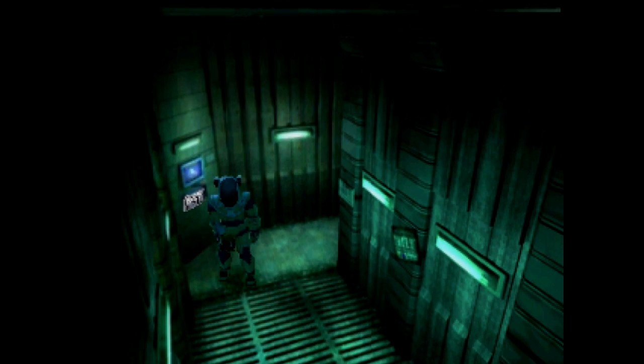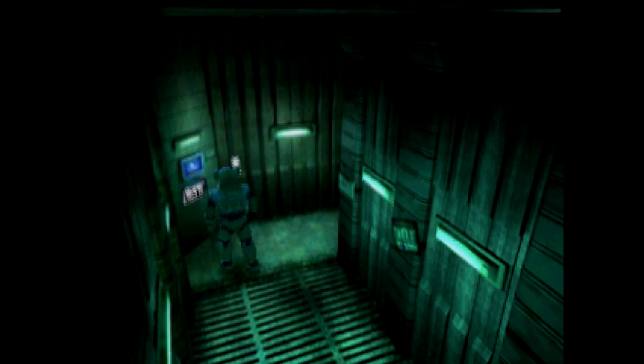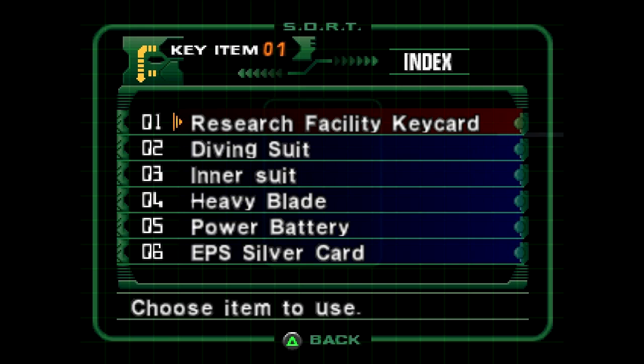Hello everyone, Shadefire here, and welcome back to Let's Play Dino Crisis 2, this is episode 7. We are still underwater inside the third energy reactor, trying to get a keycard so that we can get into Edward City. Also my health is not doing great, so I should probably heal.